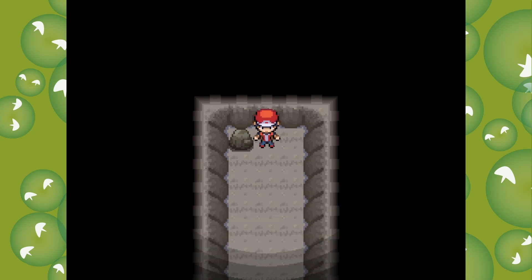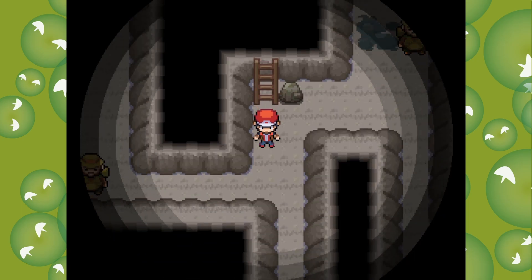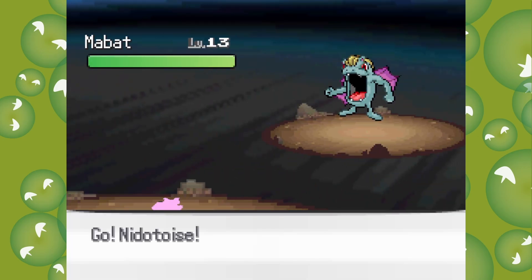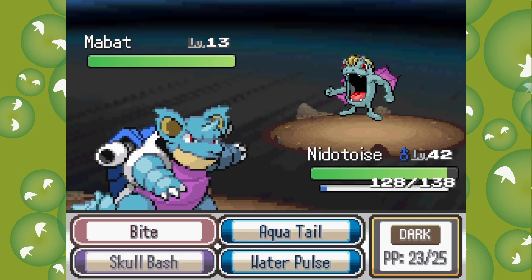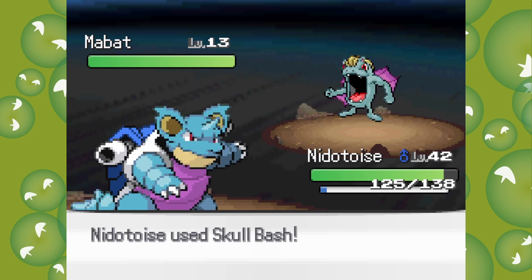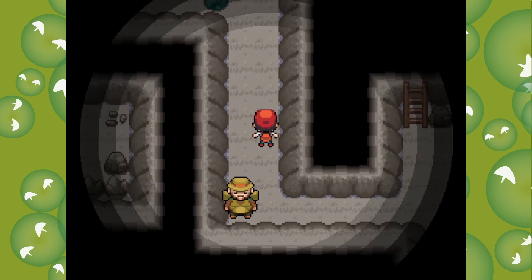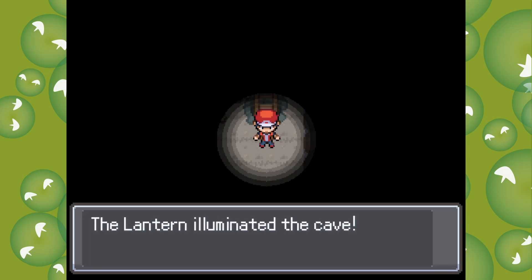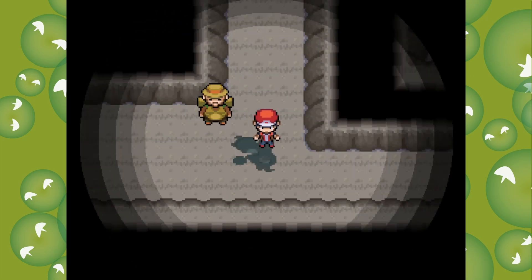Oh, it's a Repel - we should have brought some Repels, that would have been a saving grace. Yes, I've been this way, I remember this. Oh no, my bat - what happened to you? I didn't mean to attack, I meant to go back, but I'm attacking anyway. I must have gone this way, there's no way I didn't.